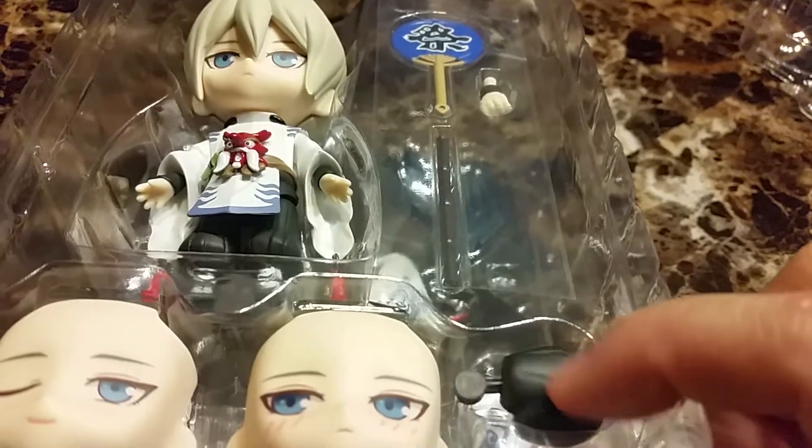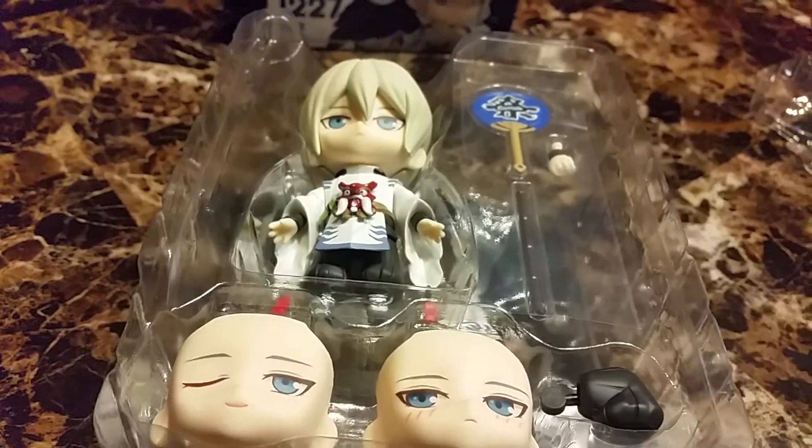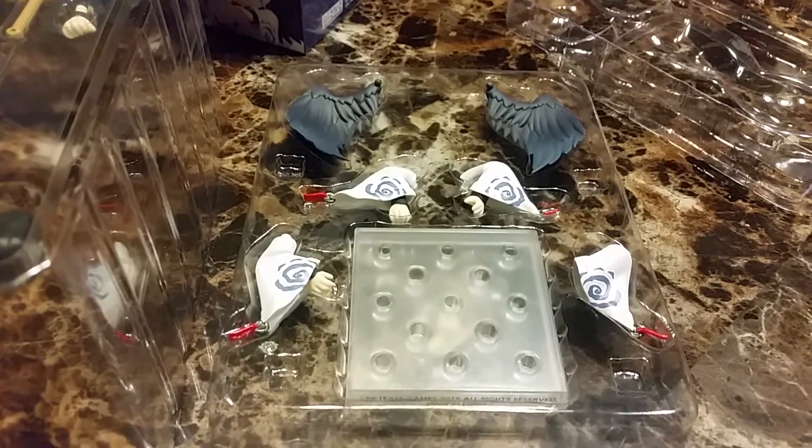He comes with this thing — a fan, a stick, and another hand. For the bottom part, he comes with his black wings and more arm pieces.